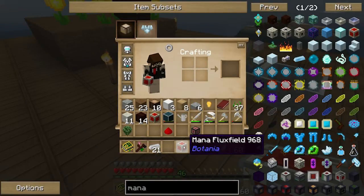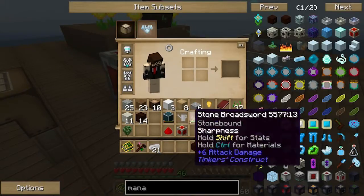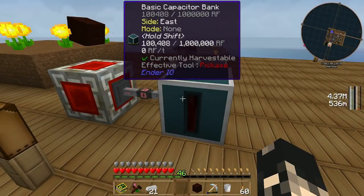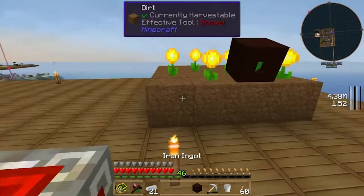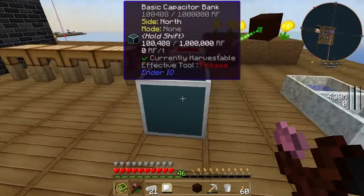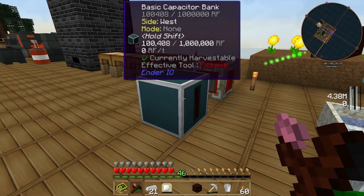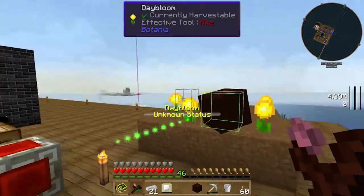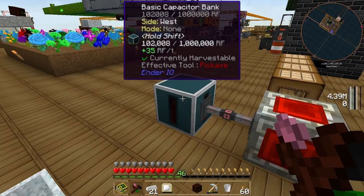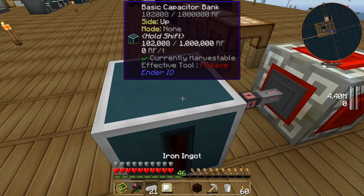So essentially how this works - we're getting daytime which is good. You place this down in the world, then hook it up to an RF-accepting source. I've got a battery there - as you can see from the UI it says zero RF. Now if we change the direction of the mana spreader to point at the Flux Field - mind you we're only looking at day blooms so it's not really that much power - they are generating. There we go! Every single time a burst comes through it generates RF power and sends it on.